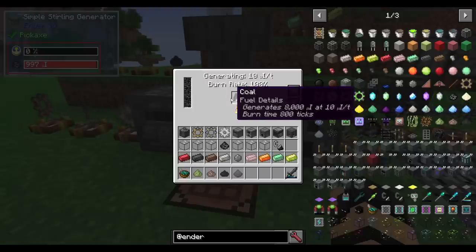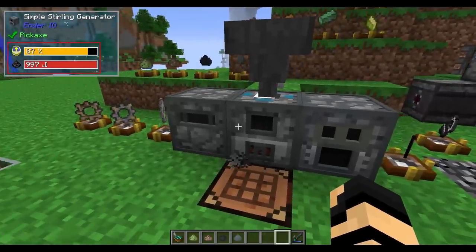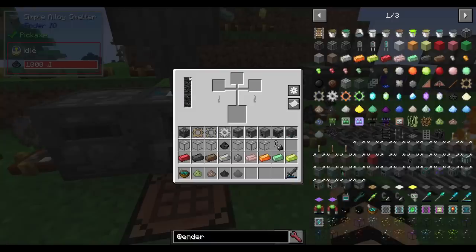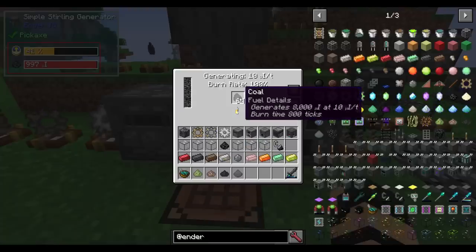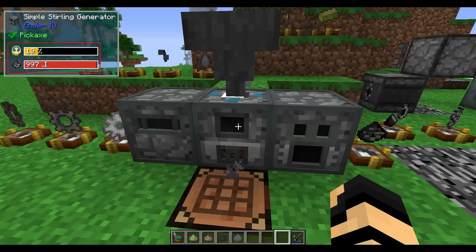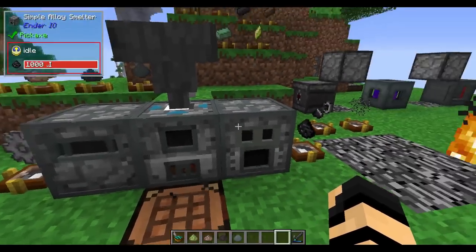The generator automatically produces power to blocks touching its sides. Therefore, the neighboring machines also have power. It shows max 5 micro infinity, which is how much it's distributing to each. It will constantly keep using fuel, so just having this fed coal all the time will destroy your coal — being the simple version, that is something to take into consideration.